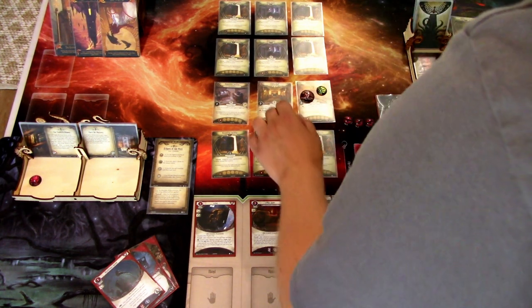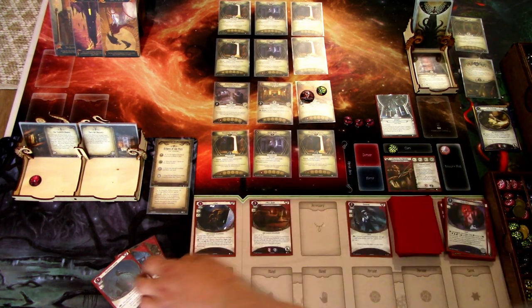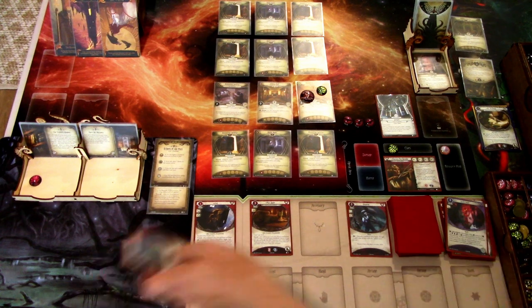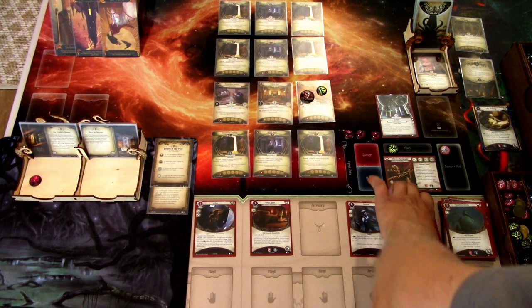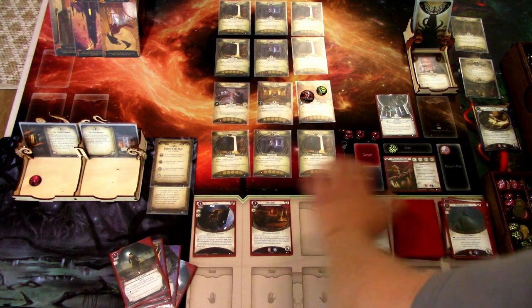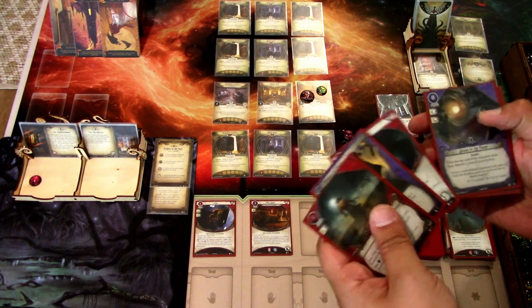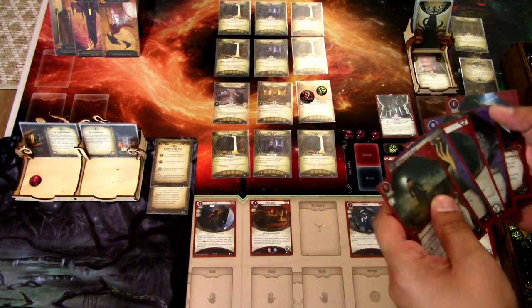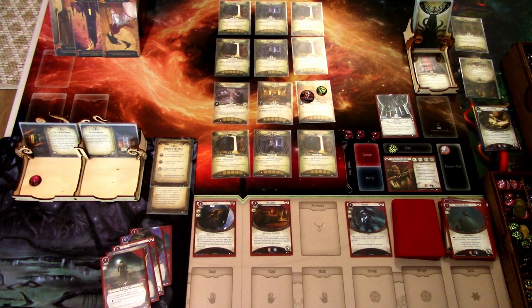Next turn we can get this clue. That is our turn — really quick turns. We discard our hand, ready cards, and draw back up to five. We get a Test of Will, Promise of Power, Moonstone, Into the Flames, and Winging It. We gain a resource. That is that round.